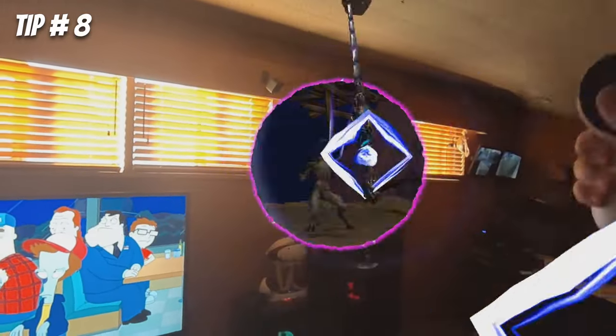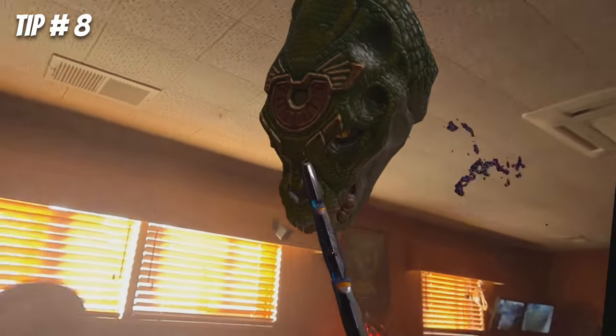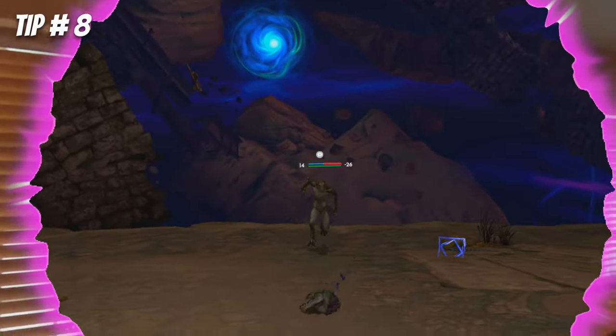If you're wondering how Mixed Reality works in Asgard's Wrath 2, be on the lookout for Loki's anomaly rifts. Sometimes you'll be fighting monsters in regular VR, but if you see the option to choose between two weapons, then you know Mixed Reality mode is about to start.